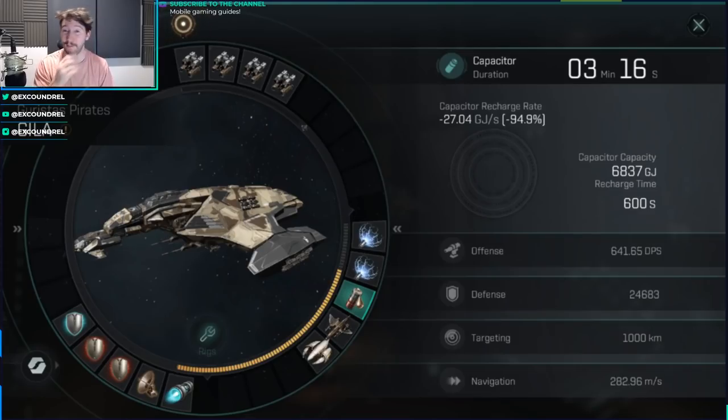I still stand by the fact that semiconductor memory cells are better, but I'm going to show you why that is taking into account engineering skills for a battle cruiser.